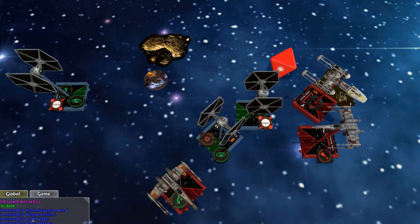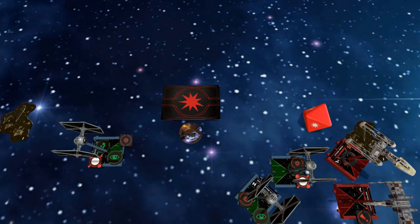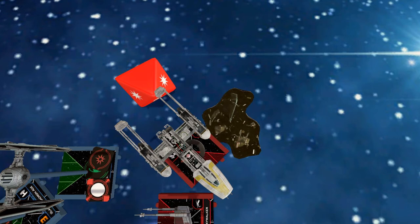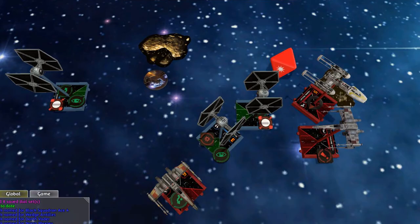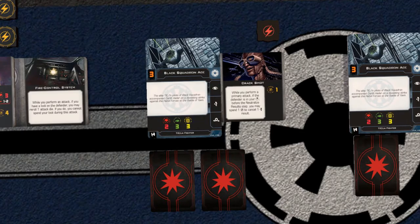Going on to the next turn, Nora drops one of her seismic bombs, blowing up the asteroids, which damage the nearby TIE Fighter. She meanwhile dodges an asteroid she overlapped, and Wedge makes a break for it, turning to get out of the melee while Luke turns to take on the TIEs. Everyone fires! Wedge would be destroyed, but his dodge token saves him. One of the TIEs uses its Crackshot on Nora, damaging her.